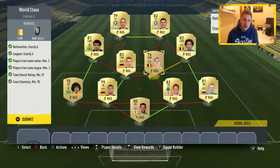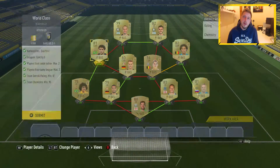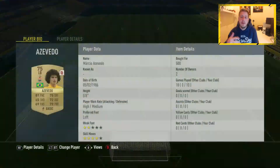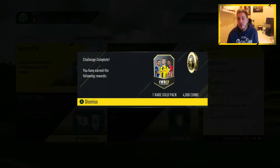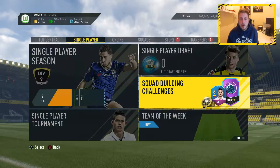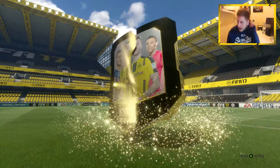We went on to FutBin - I suggest you do the same, use FutBin a lot, it's amazing. People submit cheap versions of squad builders and you can see how much they cost on PlayStation, how much on Xbox at their lowest bins. You can pick a team that has players you've already got or find the cheapest way possible. Saves a lot of headache.